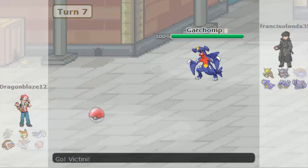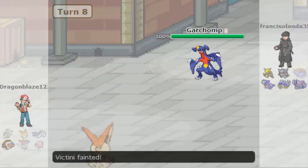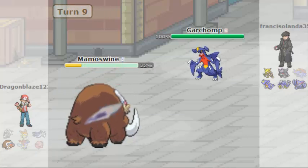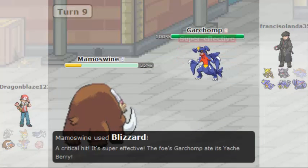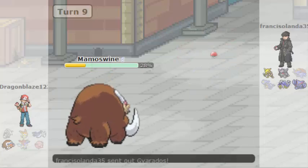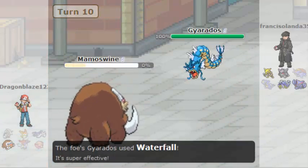I switch him to Garchomp and I got an Earthquake on him, and there's a Stealth Rock chip, I got Earthquake again, and the last one is Mamoswine. There's a third Pokémon and I used Ice Shard on him, he got a crit, then there's a Blizzard and I also got a critical hit, and I got the Icy Wind on me. Then switching out to Gyarados, and I used a move to finish the match.